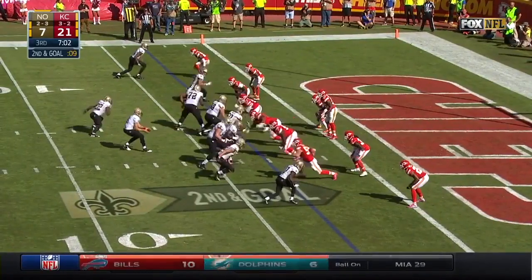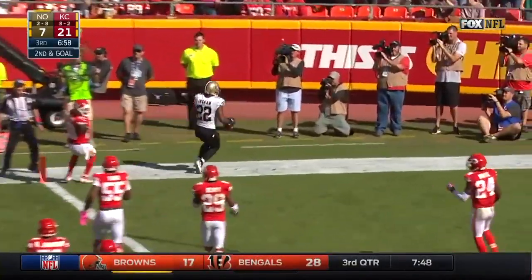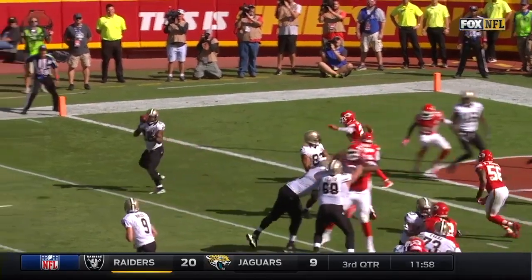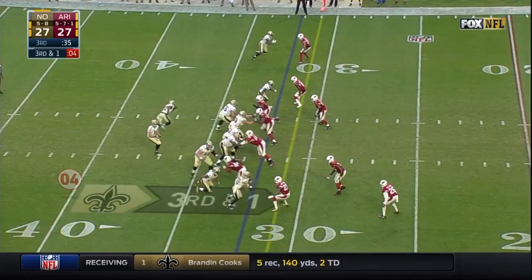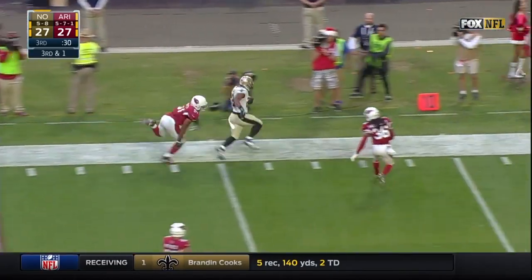Second and goal from the Chiefs' three. Brees throws, it is Ingram, and he is in for a Saints touchdown. There is a flag — caught within one yard of the line of scrimmage. That is a legal block. He's going to throw. Pass is caught by Ingram down the sideline.